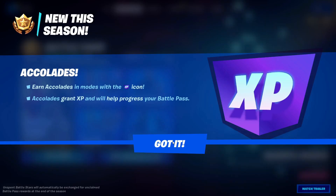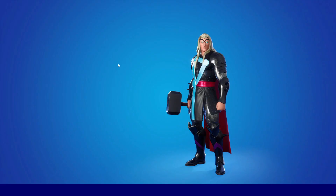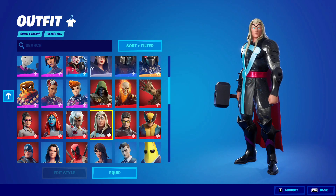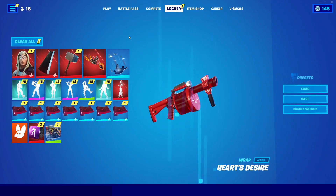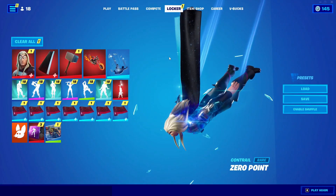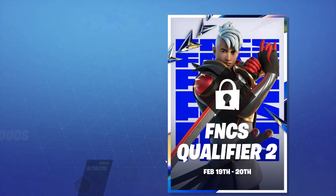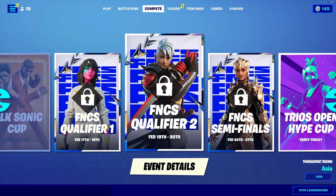After that, click on Guide again and go into Locker. In Locker, go into skins — if you have skins, double click on the skin that's already equipped. After that, go into battle passes and do the same thing, pickaxe do the same thing, glider do the same thing, contrail do the same thing. After that, go into Compete again, go to another event, click on tournament details, and do the same thing.